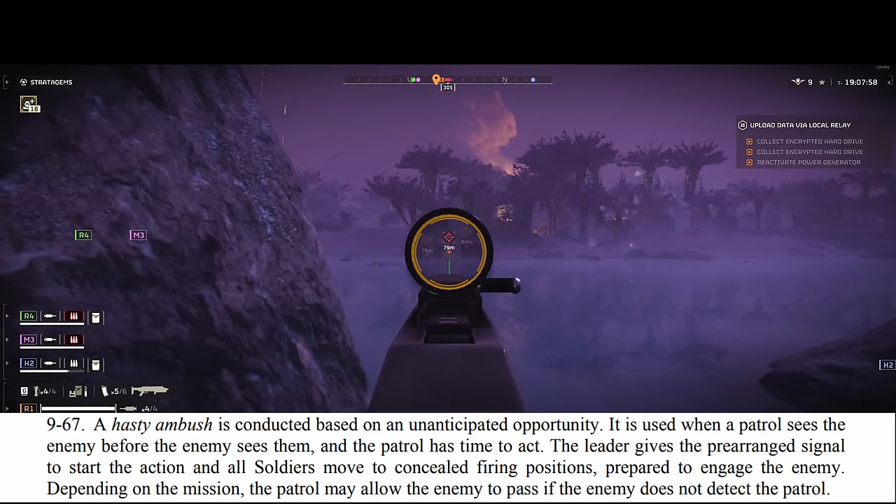Most guides will tell you to take light armor and the autocannon — especially one of the recon armors — and this does make perfect sense for more experienced players and is probably the best, maybe. What I can tell you is that the single most annoying thing about fighting bots is getting insta-gibbed by one rocket you didn't see coming from behind you or from somewhere over the horizon. This often results in a miserable death spiral as you fail to recover your much-needed equipment over and over and over.